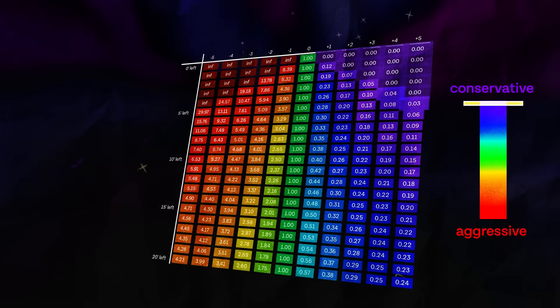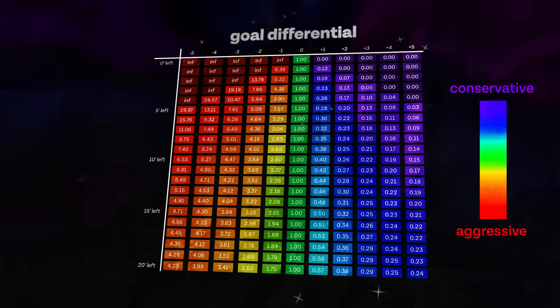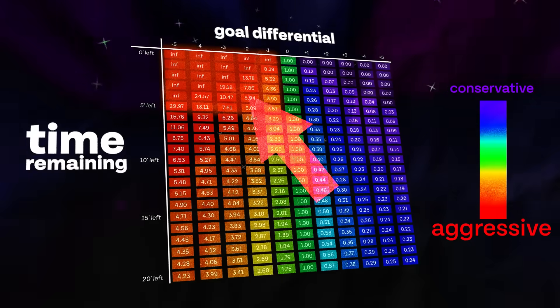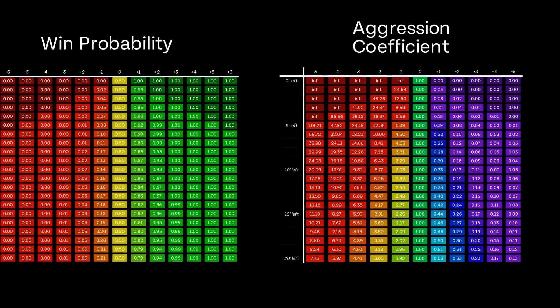I built this model to get the answer. This graph shows how aggressive you should be based on the game situation — the goal differential and the time remaining. Ahead, be conservative. Behind, be aggressive. Less time, bigger deficit, more aggressive. That's just intuitive, but the numbers on this graph are not just vibes.